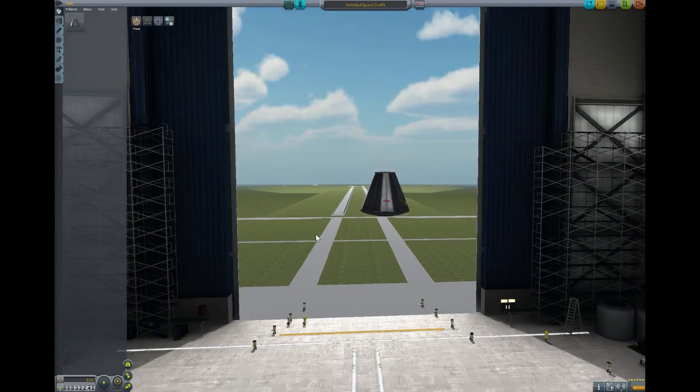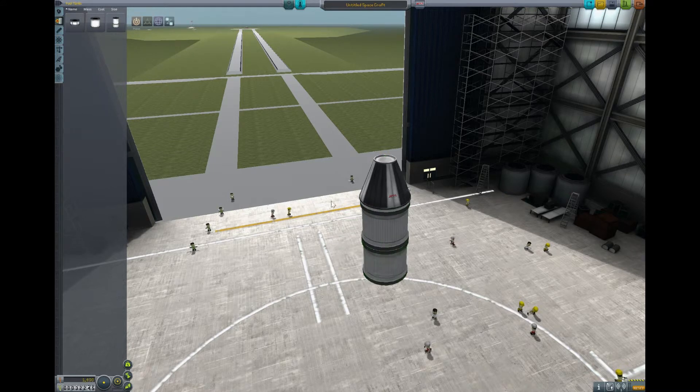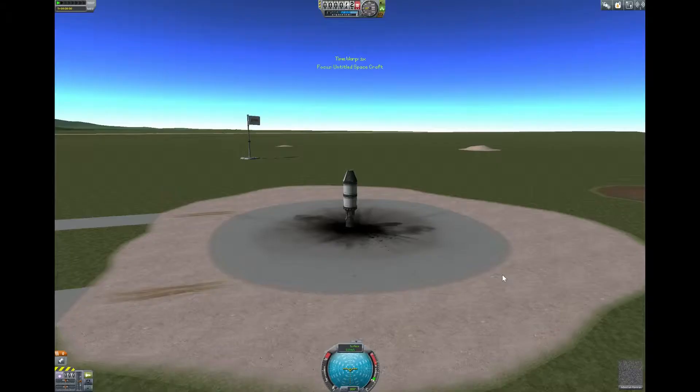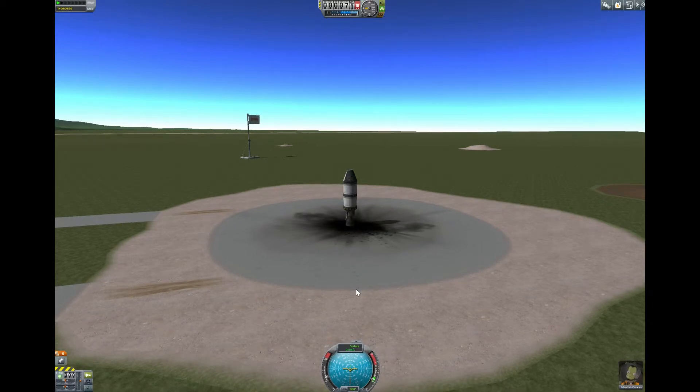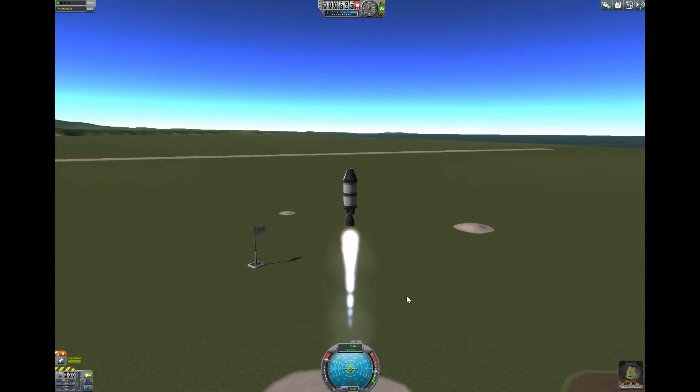Now we're trying 2160x1440. About 20 frames a second in the hangar. It looks a lot crisper, but everything is super tiny — I can barely see what I'm doing, and even the text is tiny. I'll have to check if there's a way to make that bigger. Out on the launch pad it's horrible — like 6 frames per second, maybe a little more. That's not good.